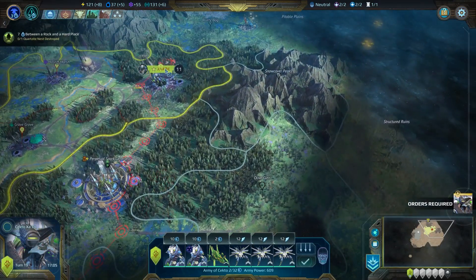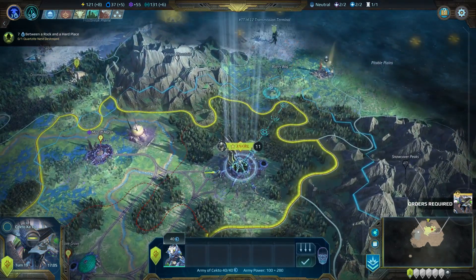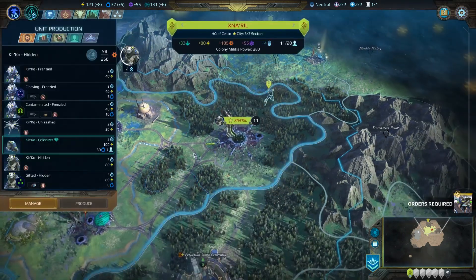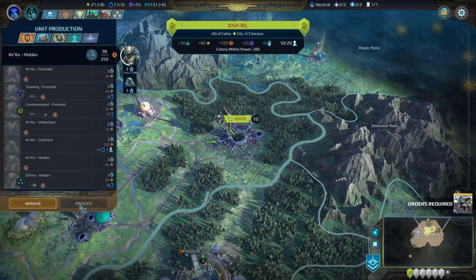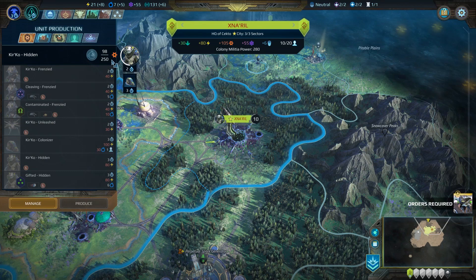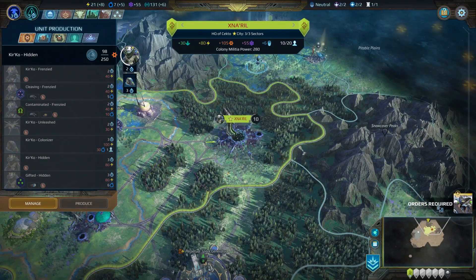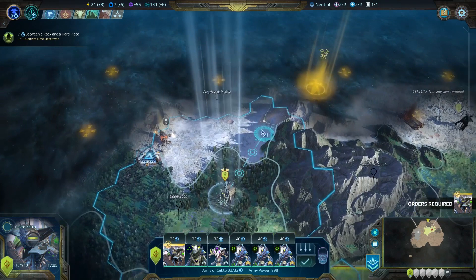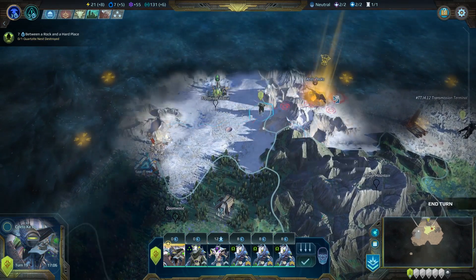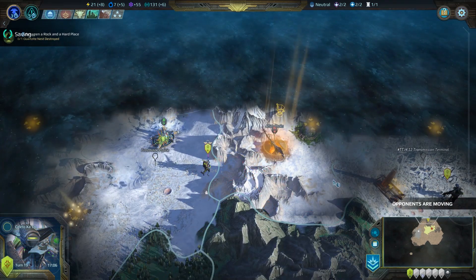We now have enough energy — we can finally queue up that colonizer. You need to join up with that army. But we can now work on the colonizer, so let's produce that. We're already working on this hidden — I'm actually going to cancel the hidden. Will we refund the energy and cosmite? The production spent will be permanently lost. We're halfway through doing it, so I'm not going to do that — not going to waste the production, we'll still get it anyway. You're going to move up here. These mountains — I think you can get through them, it might just be a little bit of a pain. We will end the turn.